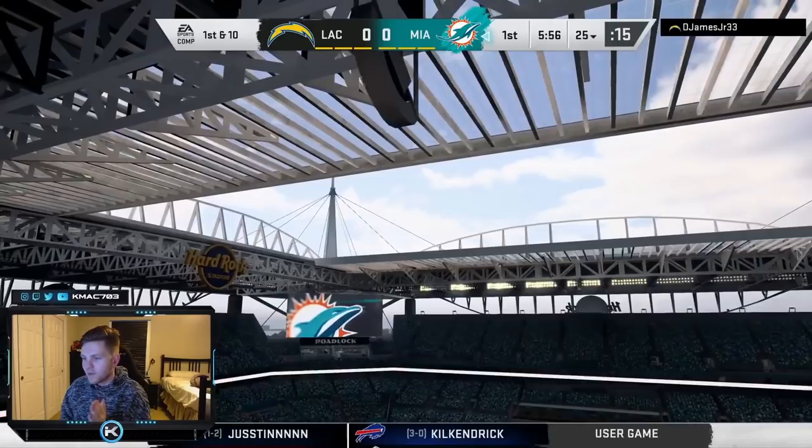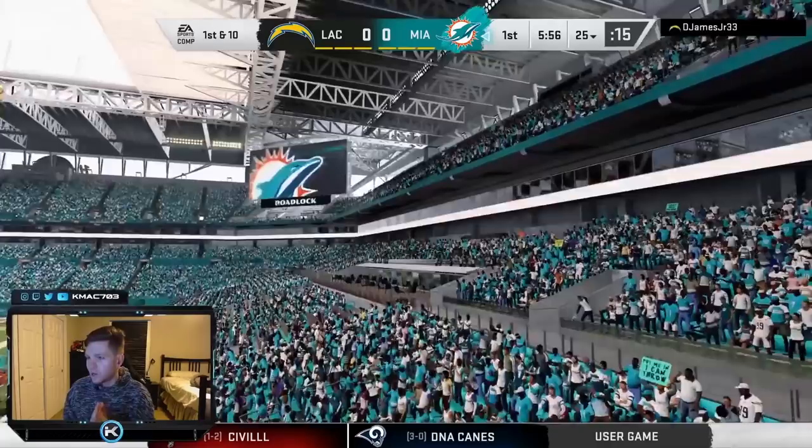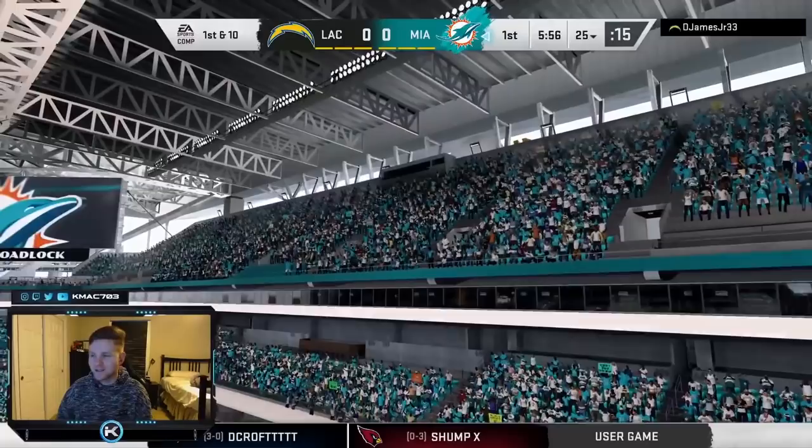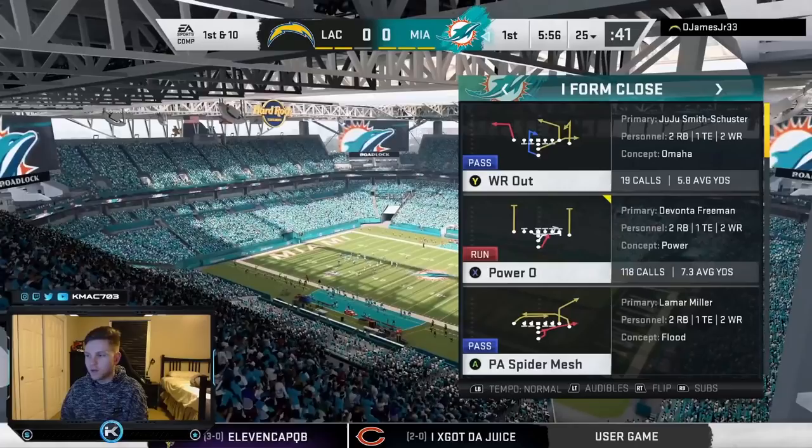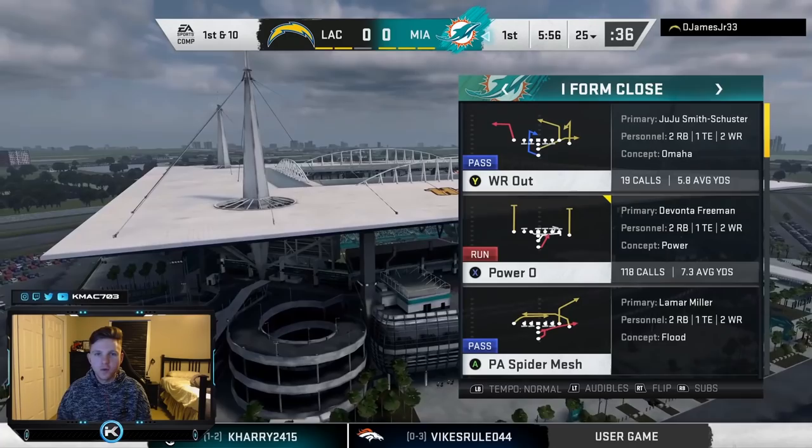We're here in our CFM with a $3,200 top prize and a $120 buy-in. We're playing Derwin James, safety for the Los Angeles Chargers — little bit of a mind slip there. It is our fourth week and we are currently 3-0. I'm going to walk you through what I'm thinking as we play, and hopefully we can pull out this win and start the season 4-0.